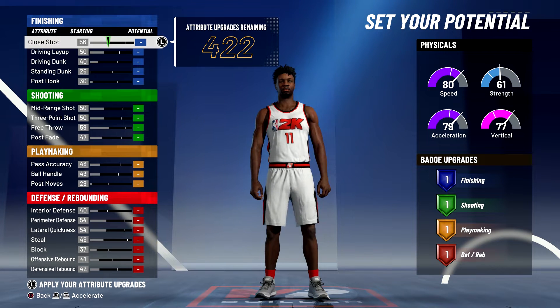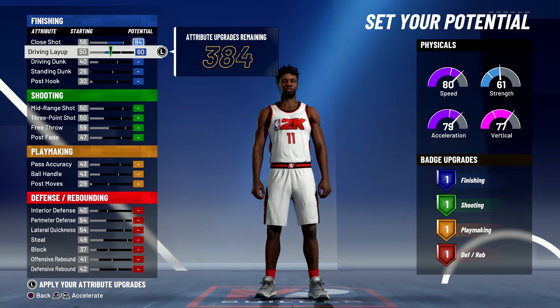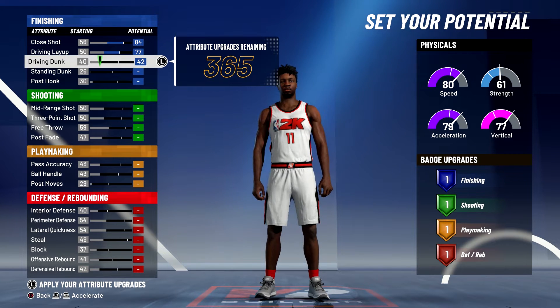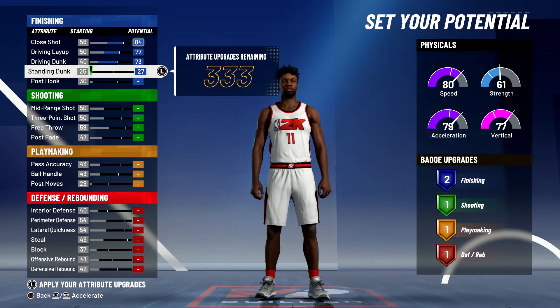Now for your attributes, you're going to bring your close shot up to an 84, your driving layup up to a 77, and your driving dunk up to a 73 with your standing dunk at a 27. And that's going to give you two finishing badges.